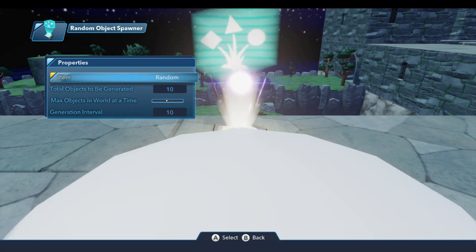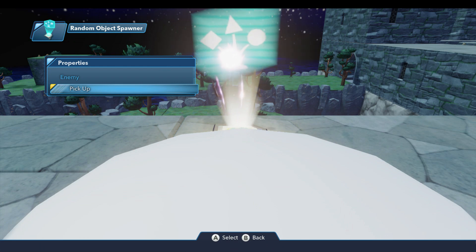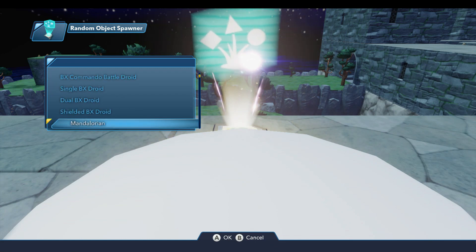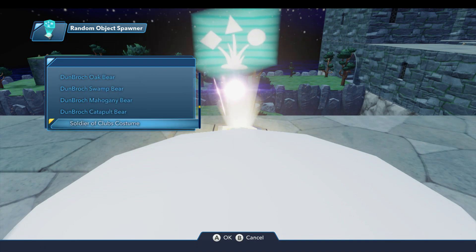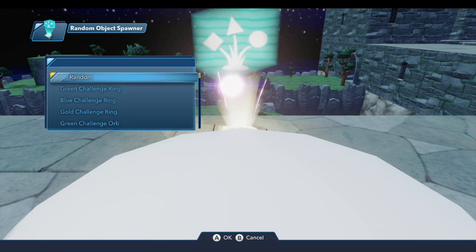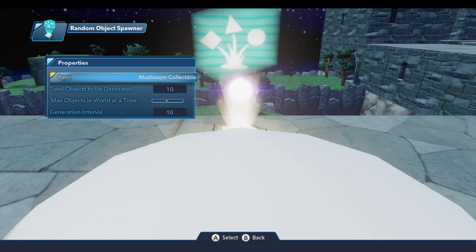So let's look at the properties for this toy first. There are four properties. The first is the item to be generated, and by default it's set to random. There are two different categories of objects I can generate: enemies or pickups, which are basically collectibles. Under enemies, I can select a random enemy or pick one specifically — basically all of the enemies available with the enemy wave generator are available here. The other category is pickup, and under here are listed all of the collectibles. For my little collection quest, I'm using mushrooms, so I'm going to scroll down until I find the mushroom collectible right there.